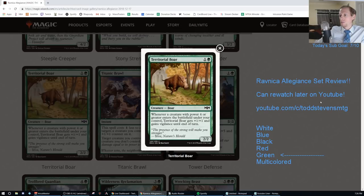Territorial Boar. One and a green for a 2/2. Whenever a creature with power 4 or greater enters the battlefield under your control, Territorial Boar gets +1/+1 and gains Vigilance until end of turn. Another F. I like the art though - pretty cool.